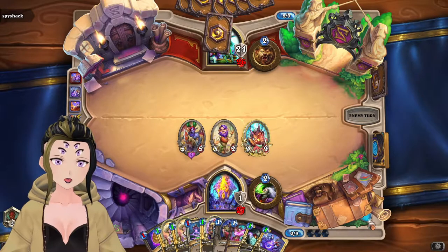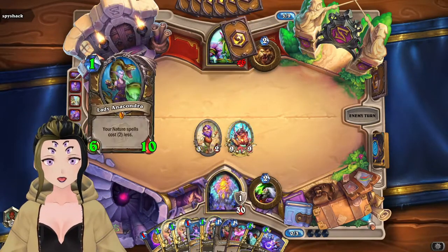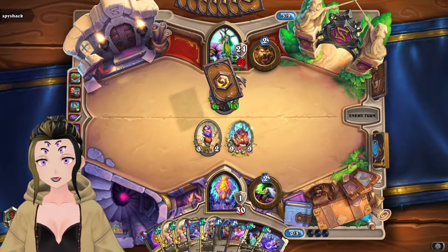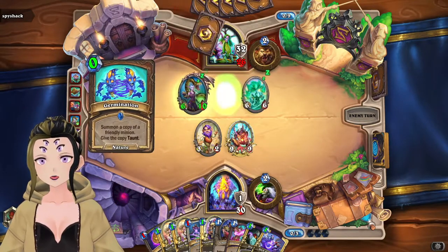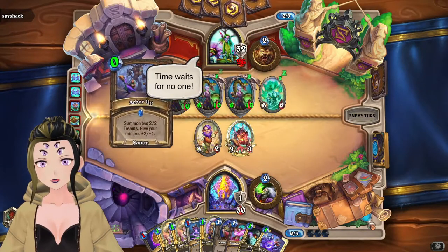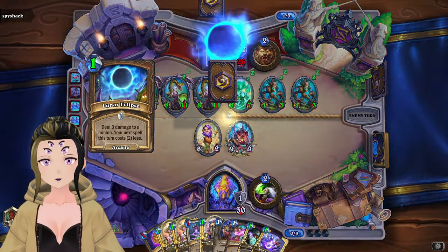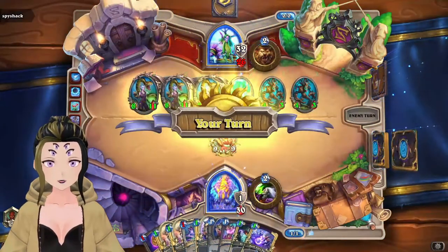That also allows you to have a Demon in your hand for Willow. I'm shocked that I haven't seen any Survival of the Fittest in this deck — I'm assuming they just don't run it anymore. Arbor Up is technically a better version of Survival of the Fittest in something like this, just because you can play it before you get your combo pieces off and still survive. The germinations really, really suck. And the second Celestial Alignment could actually lose us the game.